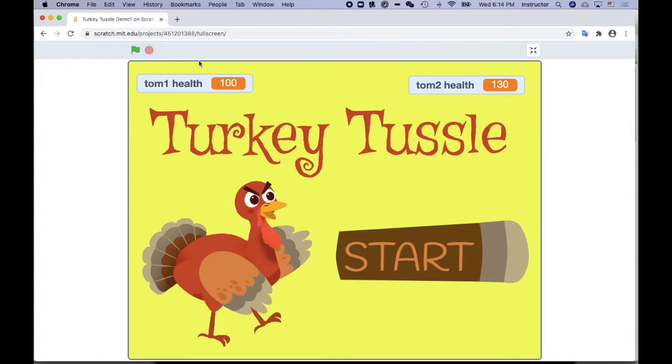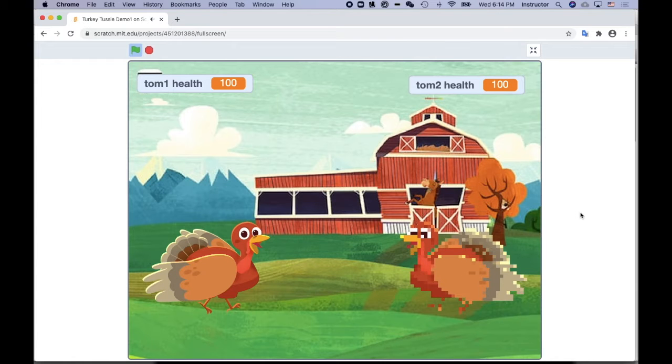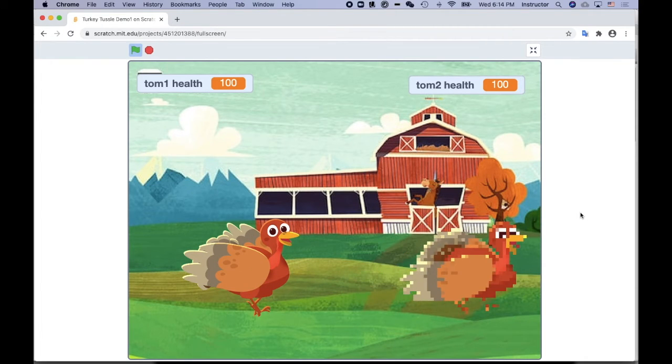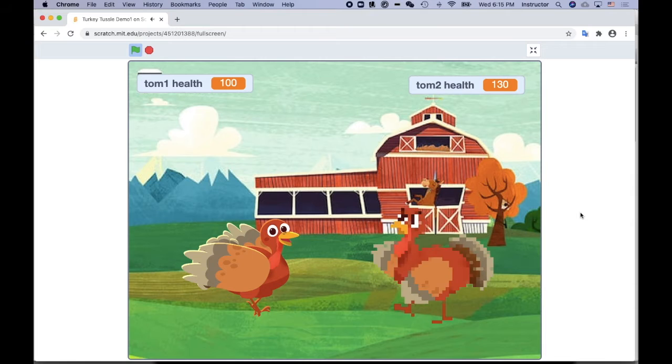I'm gonna start it here and click on start. This is a two-player game — on the left-hand side, Player One uses A, D, and S keys, and Player Two uses the left, right, and down arrow keys to fight.